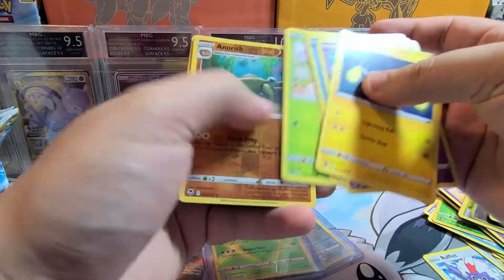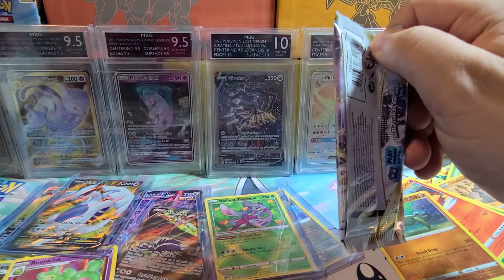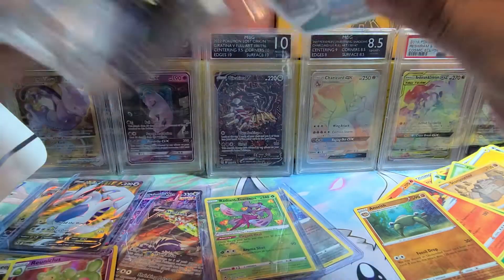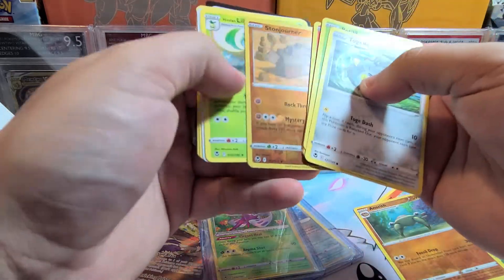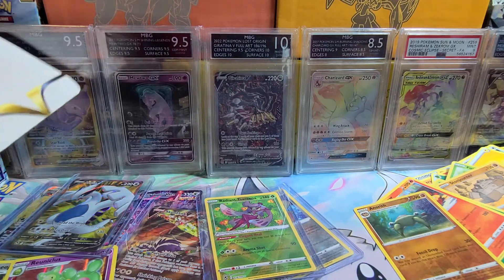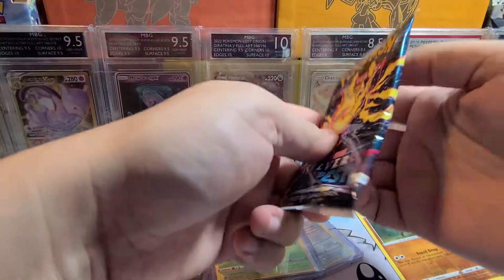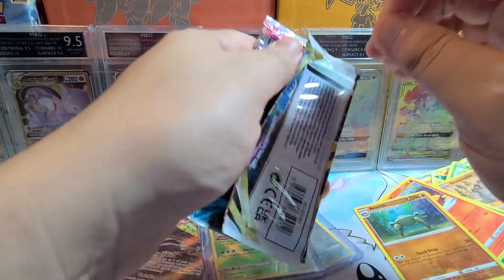Trainer Gallery please — nope, it's Anorith. Three packs left — actually four, because there was one behind the top of the display. Stonejourner Reverse — I really like this card, the design is pretty clever. Three packs left. We got two Regidragos and one Regieleki. Can we get a rainbow rare or another good Trainer Gallery card? That would be great.